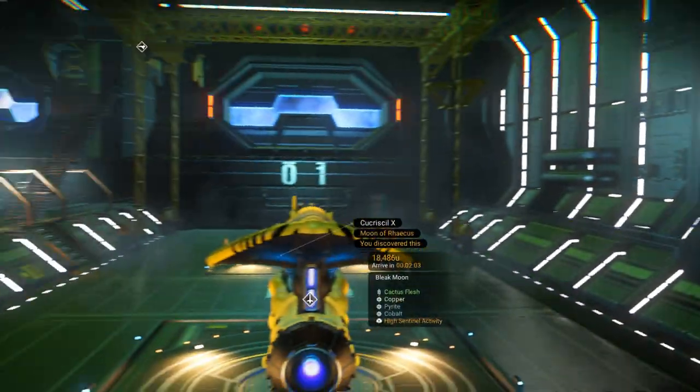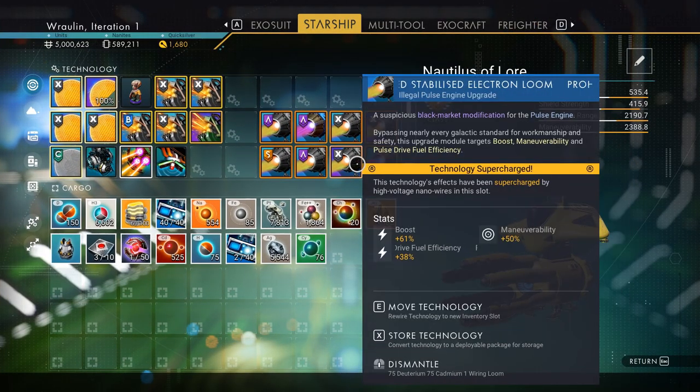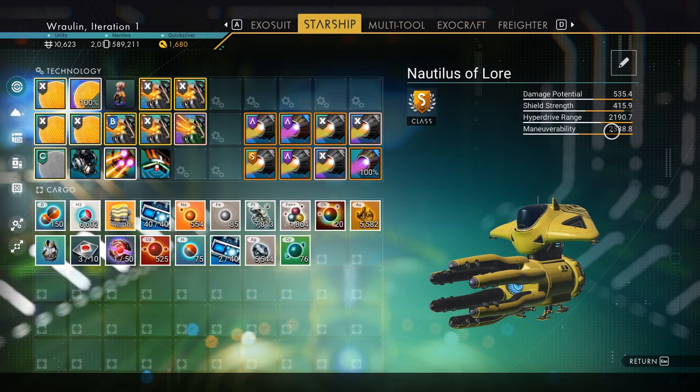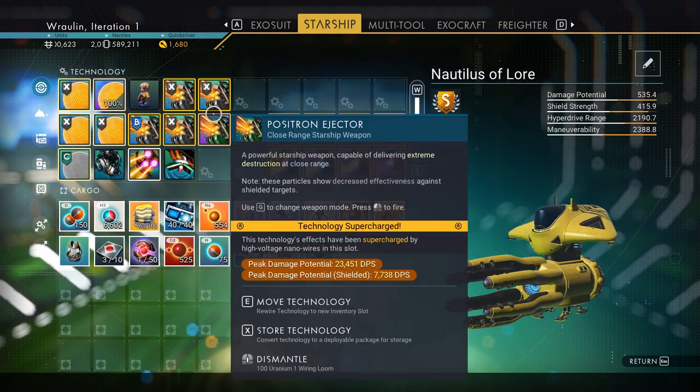Let's take a look at the exotic Nodos Allure. We're just putting the upgrades basically on the supercharge slot, not the pulse engine. And I was able to get 2,388.8, which is also great — even better than the last ship.